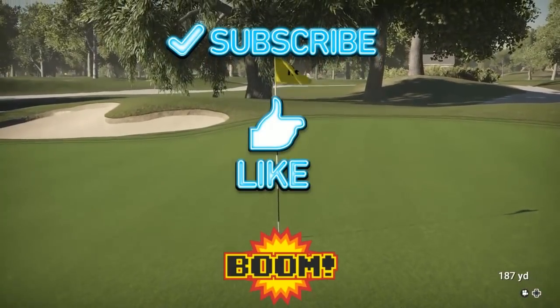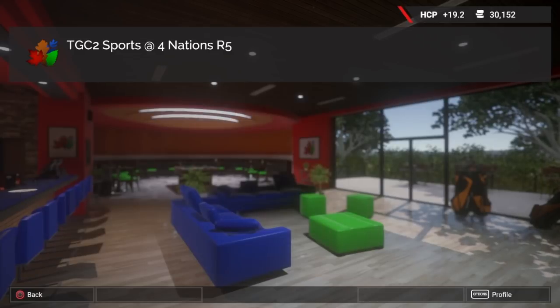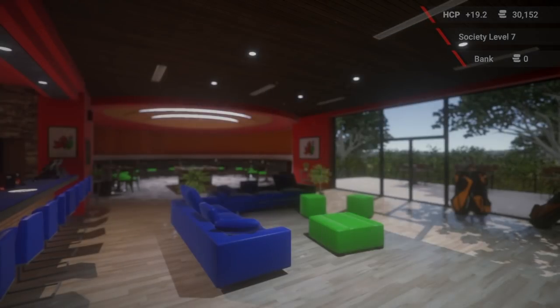Hey guys, this is early 1981 - welcome back to the golf club. Today we are going to be playing round number five on the Four Nations Golf Event, which is being contested by Scotland, England, Wales and Ireland. We are going to play here at Dunholm Manor Golf and CC Club - it's meant to be a close representation of the K Club. We're playing off the back tees, playing 7,500 and 684 yards.